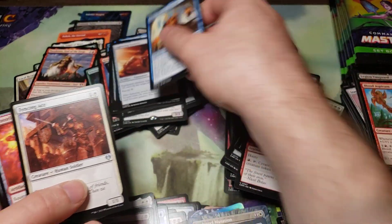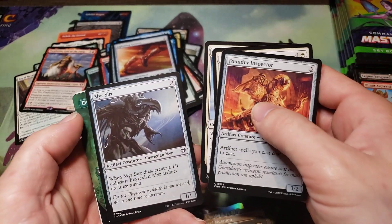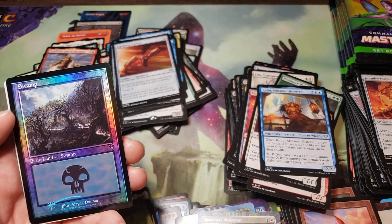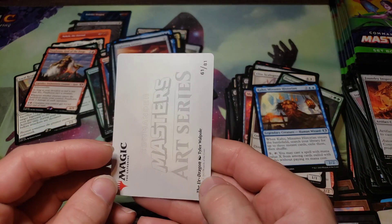Lightning Greaves — that's decent value. Another — there we go, our first duplicate: Elvish Mystic. Foil Swamp, and third dragon — third dragon.